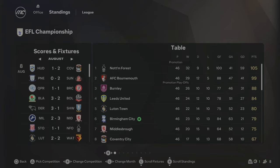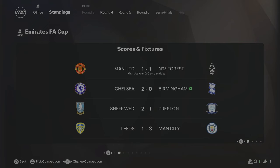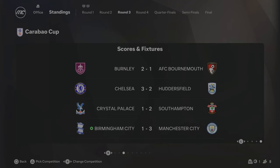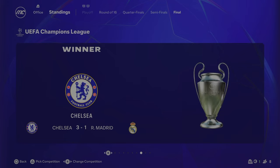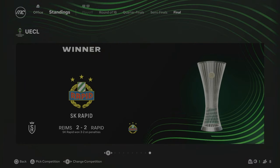In the FA Cup, we beat Watford 1-0 in round three, but then Chelsea beat us 2-0 in round four. In the Carabao Cup, we beat Everton 3-1 in round two, but Manchester City knocked us out 3-1 in round three. Chelsea beat Real Madrid 3-1 to win the Champions League, AC Milan beat Napoli in an all-Italian final to win the Europa League, and Rapid won the Conference League on penalties after a 2-2 draw.